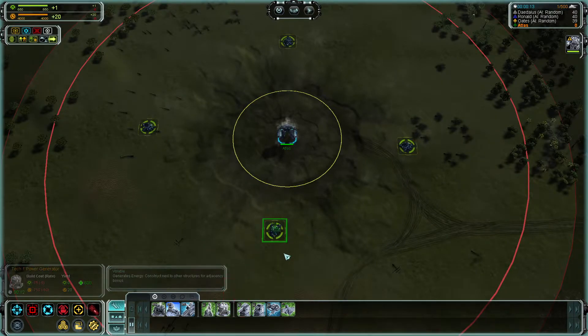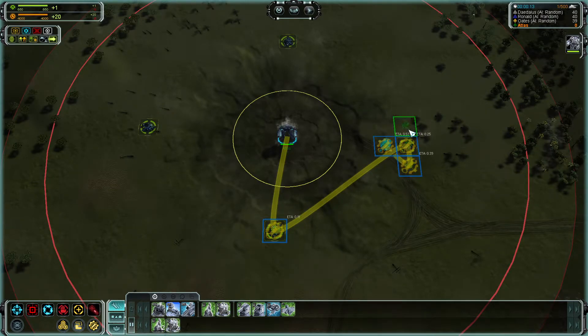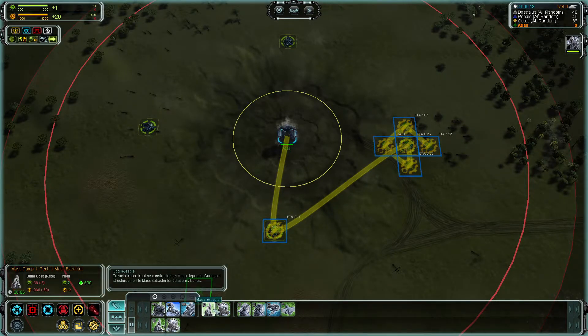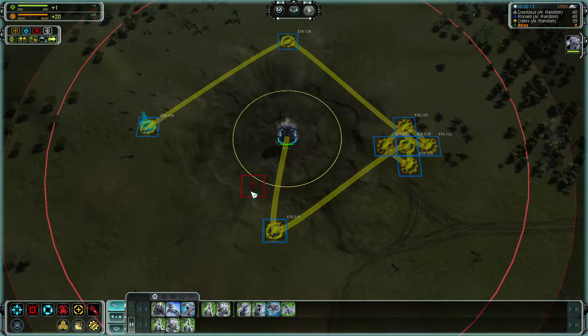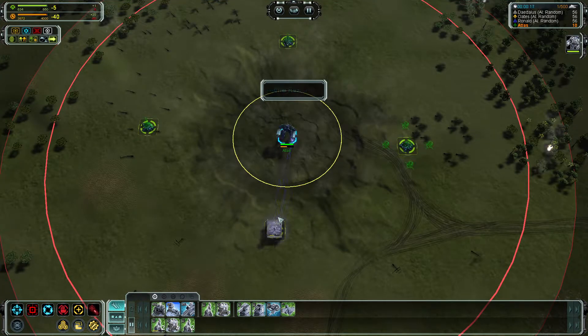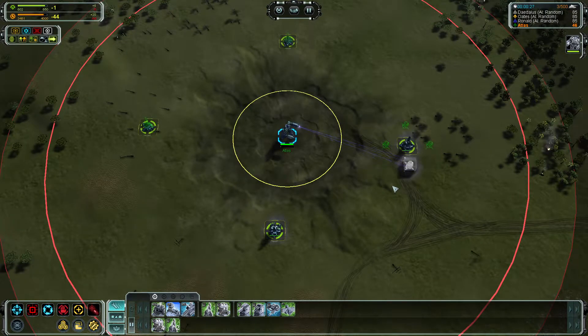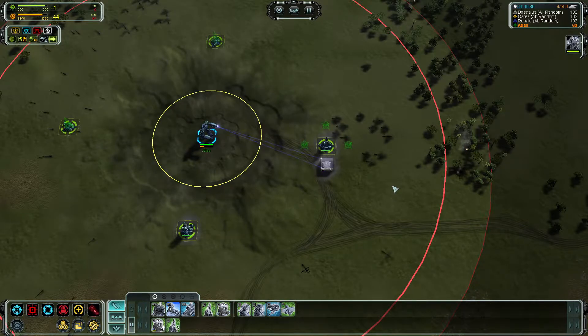I'm not going to go too much into all the specifics. I'm not a power player of this game — I just really enjoy it. So right now I'm just laying out waypoints. We're telling our ACU what to do — that's the armored command unit, he's our commander. We can also increase the speed of the game with the plus and minus on the number keypad.